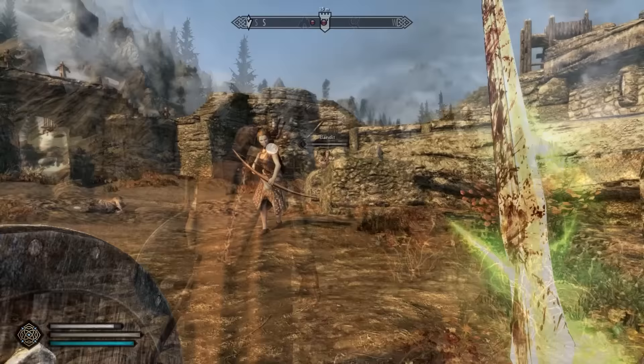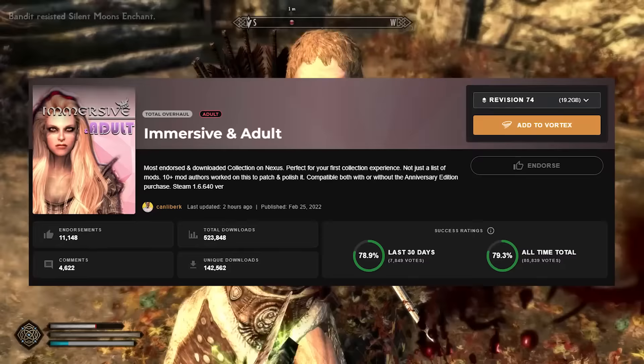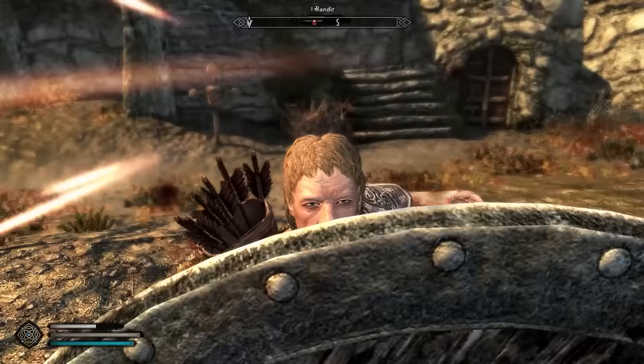Make sure you have the Mod Manager Vortex installed, click the link below in the description, or just head over to Nexus and download Immersive and Pure — or the Immersive and Adult version for some added flavor — and you're golden, if you have Nexus Premium that is. It naturally takes a bit longer for free users.